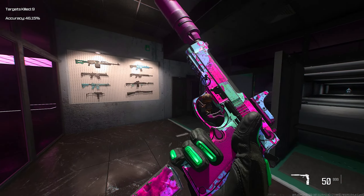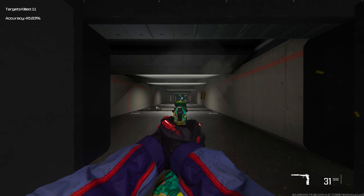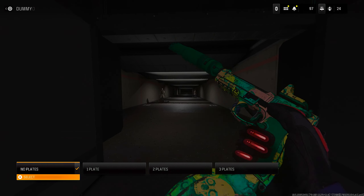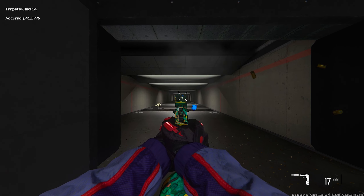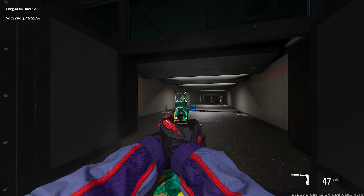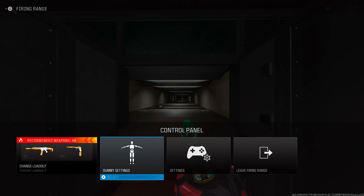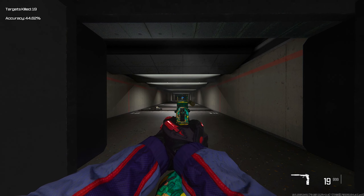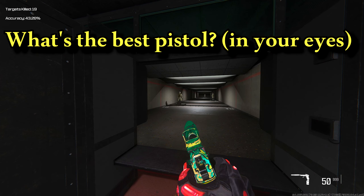Yo everybody, look at this gun right here - the pistol class in Modern Warfare 3. We got the Renetti's, aka the burst pistol. Medium to short range of course - it's not gonna be the best long range, a little iffy. It's a pistol, it's not supposed to have super long range. We did some crazy stuff with this pistol against tryhards and regular players. Which pistol do you think is the best - the Renetti's, the Tyr, the CDR, or the Stinger? Let me know in the comments.